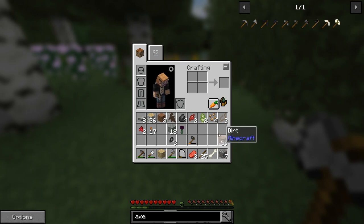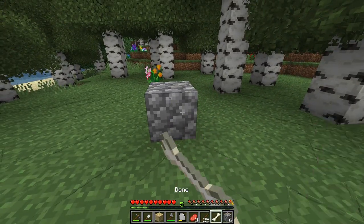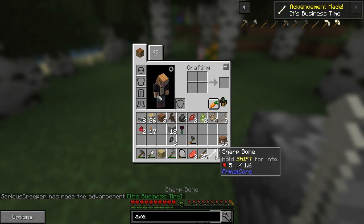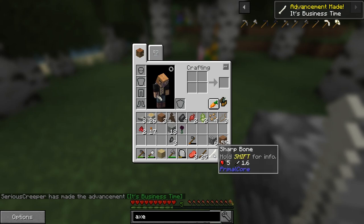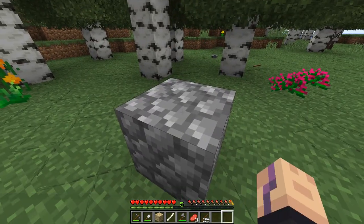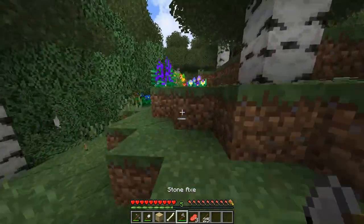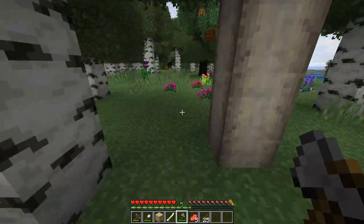I did get a bone. Similar to the flint stuff - if you put this down and hit a bone on a piece of rock, eventually it breaks. Sometimes it gets deleted, sometimes it doesn't - there's a chance. But you get this sharp bone, which is also a cool weapon. This one has a swipe attack similar to a sword, so you can hit several enemies at once if they're next to each other.